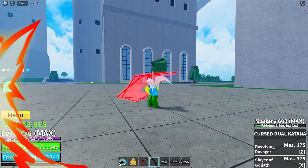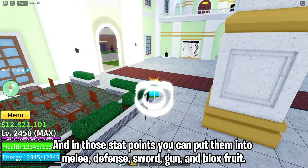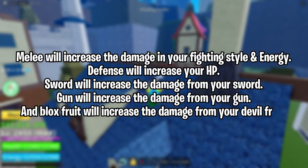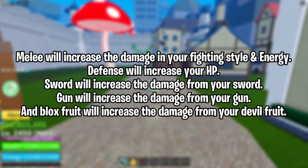As you know, you will get 3 stat points when your level goes up. In those stat points you can put them into melee, defense, sword, gun, and Blox Fruit. Melee will increase the damage in your fighting style. Defense will increase your HP. Sword will increase the damage from your sword. Gun will increase the damage from your gun. And Blox Fruit will increase the damage from your devil fruit.